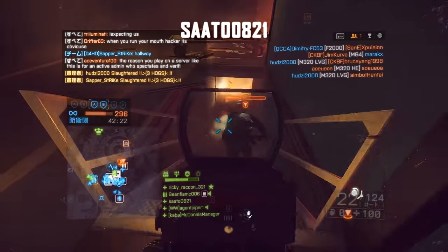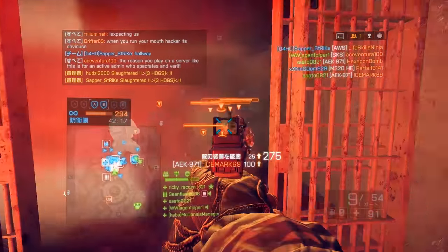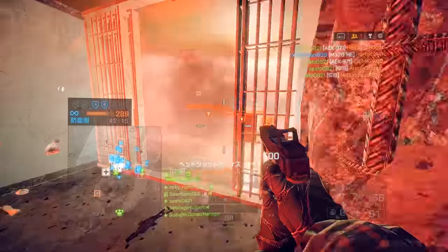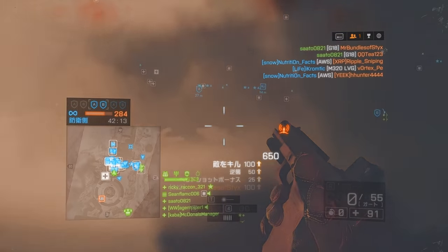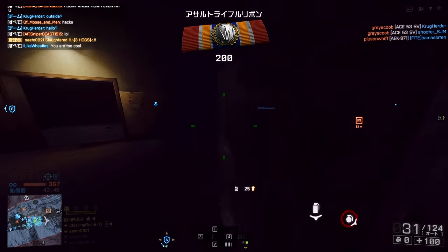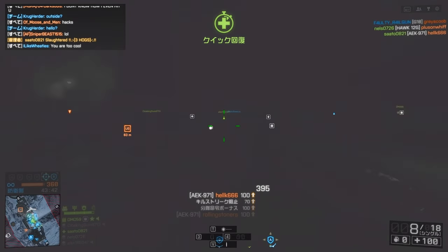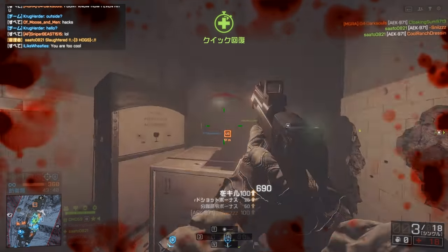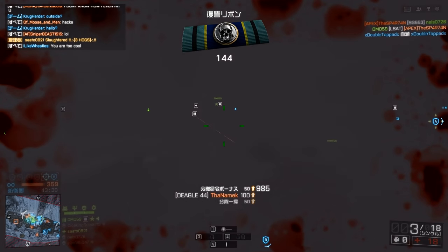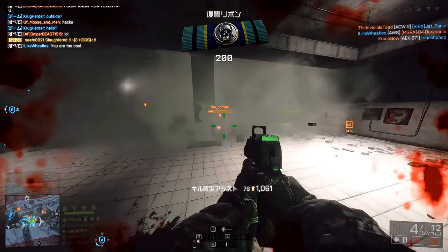Two Locker clips sent in from Sato0821. The first shows why spotting can be very strong — he comes around the corner and a million things are lit up like a Christmas tree. Using the really strong G18, the pocket AEK, to blast through them. The second clip is pretty similar — everything spotted for him, and the AEK proving perfect, followed up by what looks like the Deagle, smashing over a thousand points in a very short space of time.